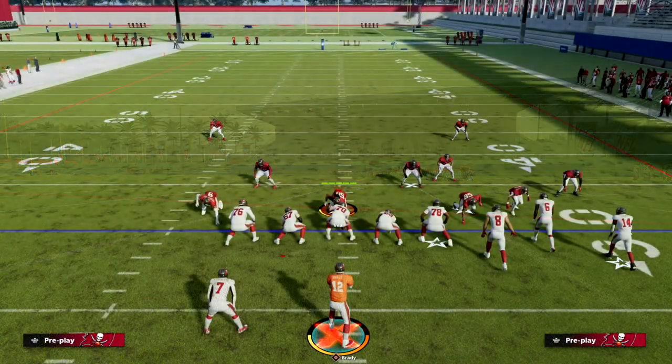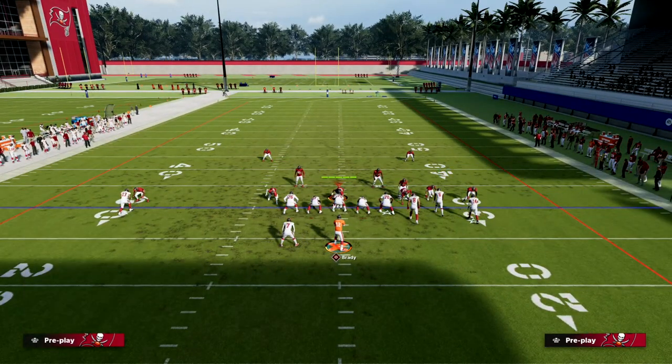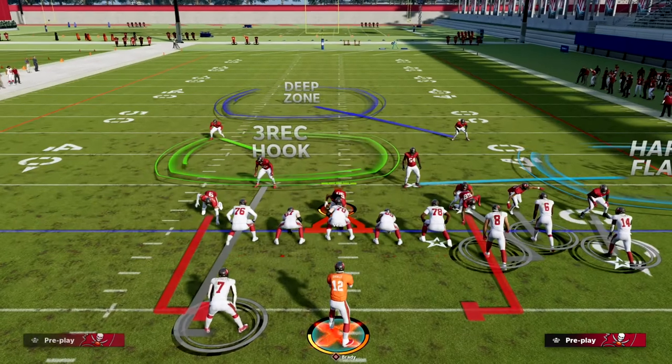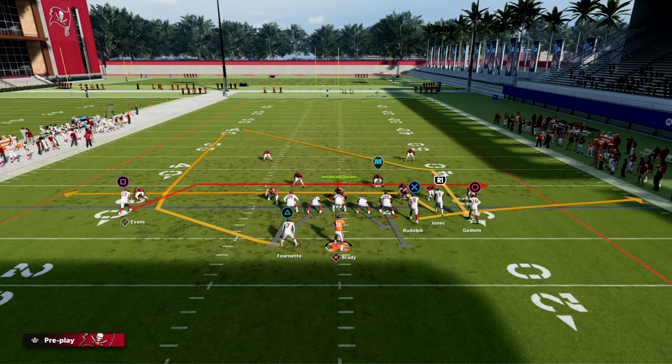We're going to play Mesh Post out of the Washington playbook. The Washington playbook is the best bunch playbook right now in the community, and if you want to learn my entire Washington offensive ebook — covering bunch, bunch tight, bunch open tight end, and gun tight — the link to check that out is in the description.